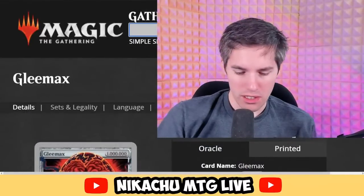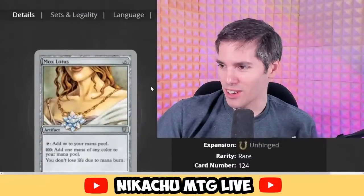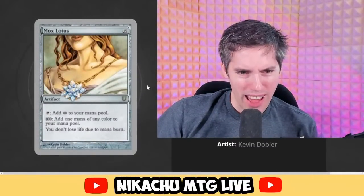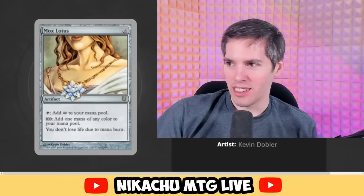You can cast Gleemax with Mox Lotus on the field — wait, this requires 1,000,000 mana. What is Mox Lotus? Mox Lotus — 15 mana, tap, add infinite mana. You don't lose life due to mana burn. Was there mana burn back then? I figured they would have gotten rid of it by then.